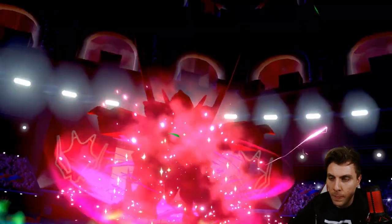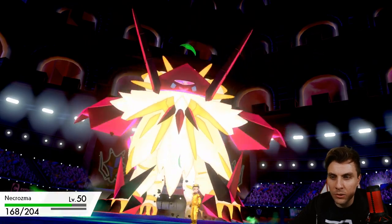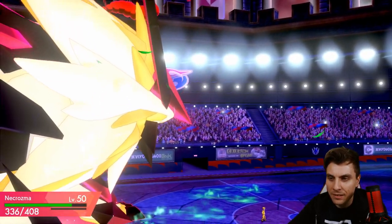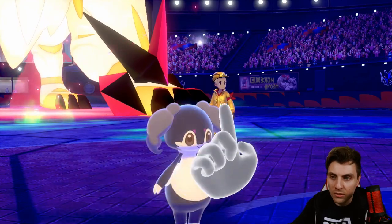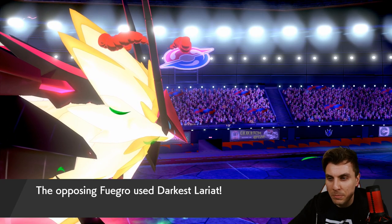The Defense Boost is super useful. Articuno is a weird Pokémon — it's not something I've really seen too much of, and I doubt I'll see too much of going forward. Obviously it's got good offensive pressure with the Ice-type attack, but its speed isn't great.